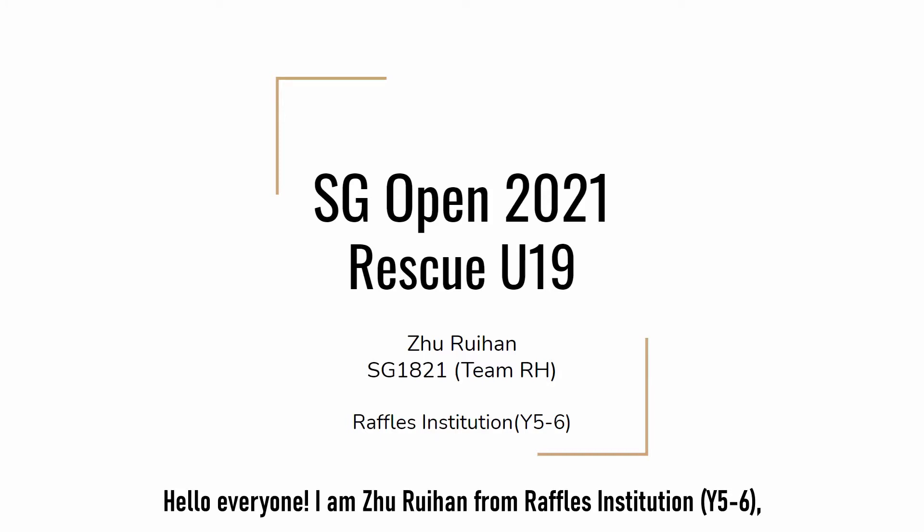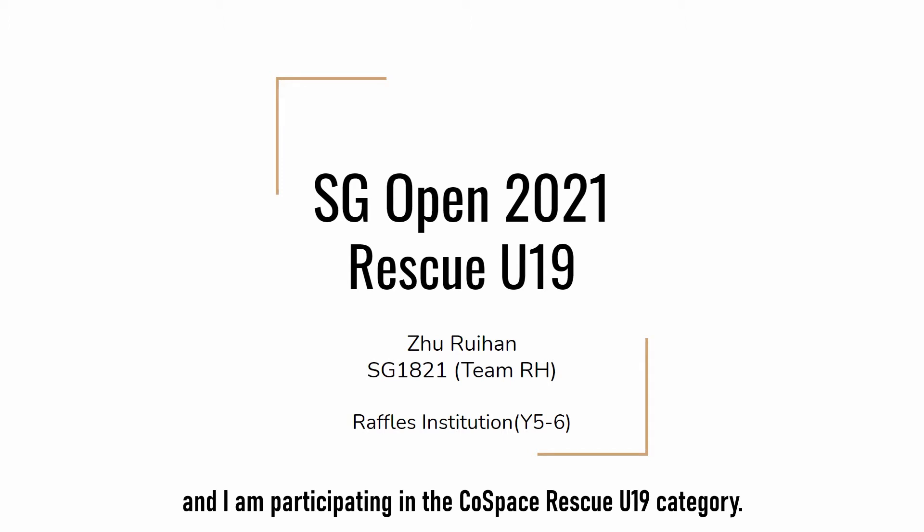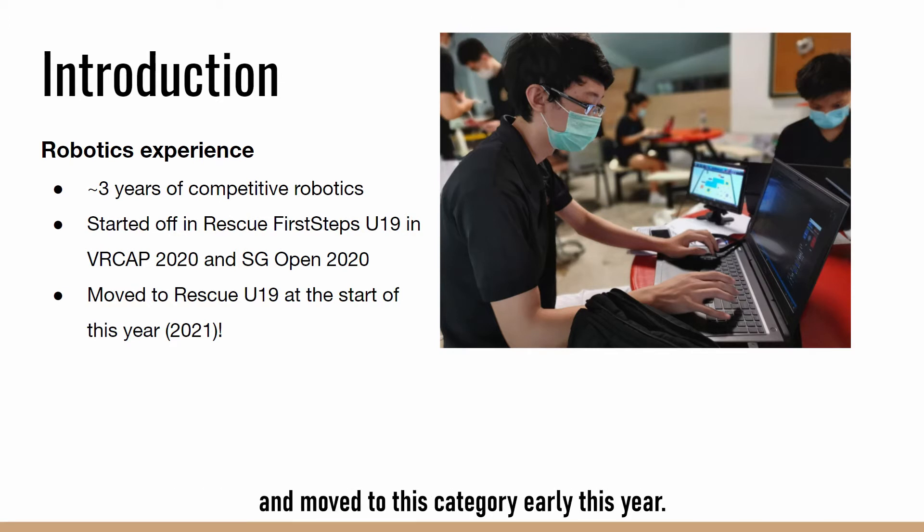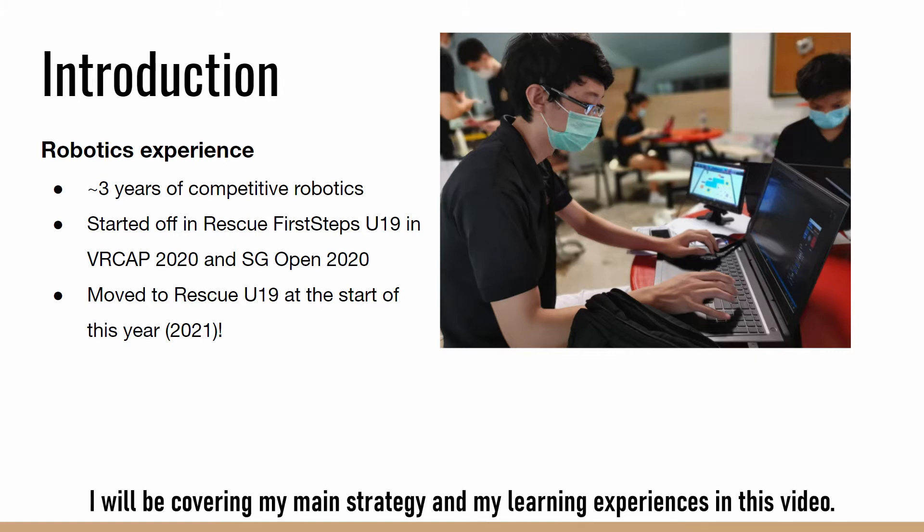Hello everyone, I'm Drew Weyhan from Red Force Institution Year 56 and I'm participating in the Cold Space Rescue U19 category. I started off doing Rescue First Steps last year with VRCAP and SGOPEN 2020 and moved to this category early this year. I will be covering my main strategy and my learning experiences in this video.